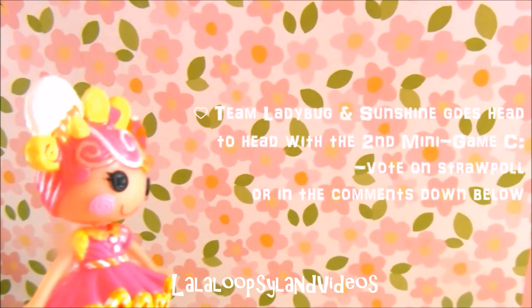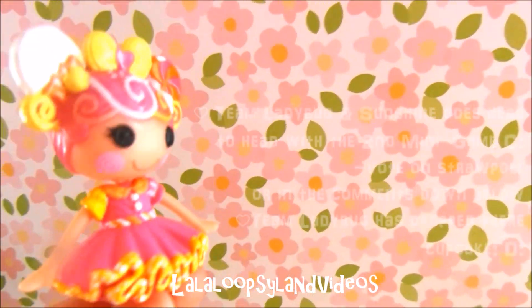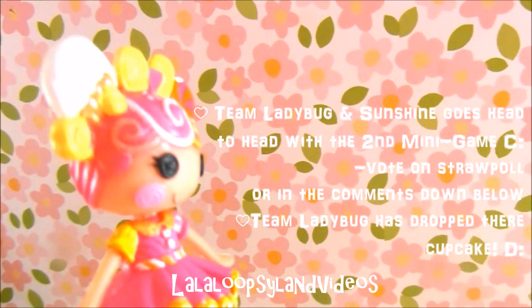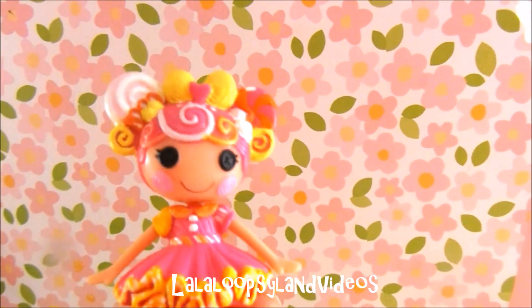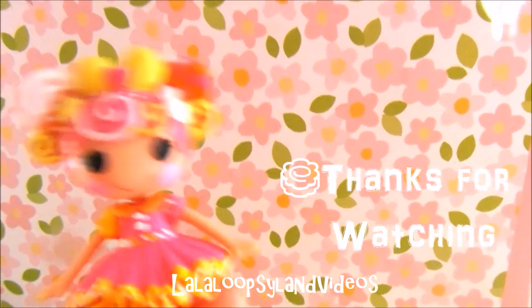Which they had to bake delicious and wonderful cupcakes! What happened is Team Ladybug dropped their cupcake and had to restart and bake a brand new cupcake! In the end, they successfully did so and both teams completed the minigame! We'll see what happens in minigame 3 in the next episode. Thank you guys for watching — this has been Really Stretchy Locks with your recap for the Spring Games. We'll see you guys next time. Bye!